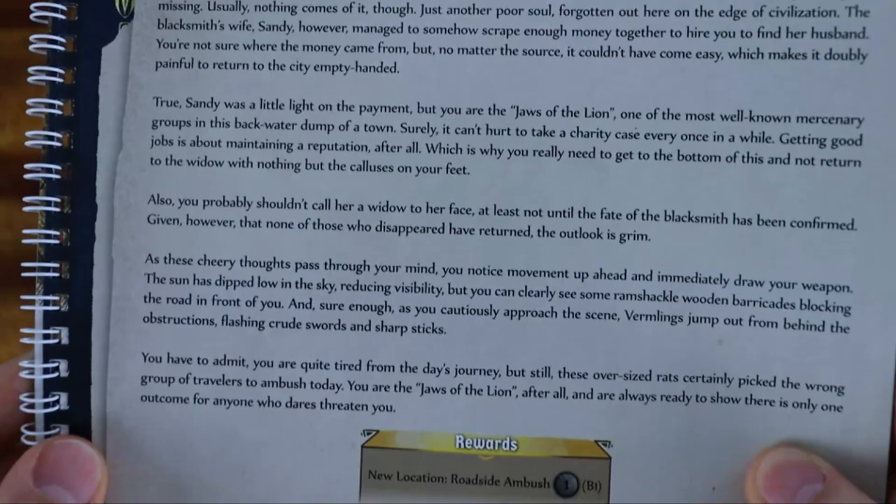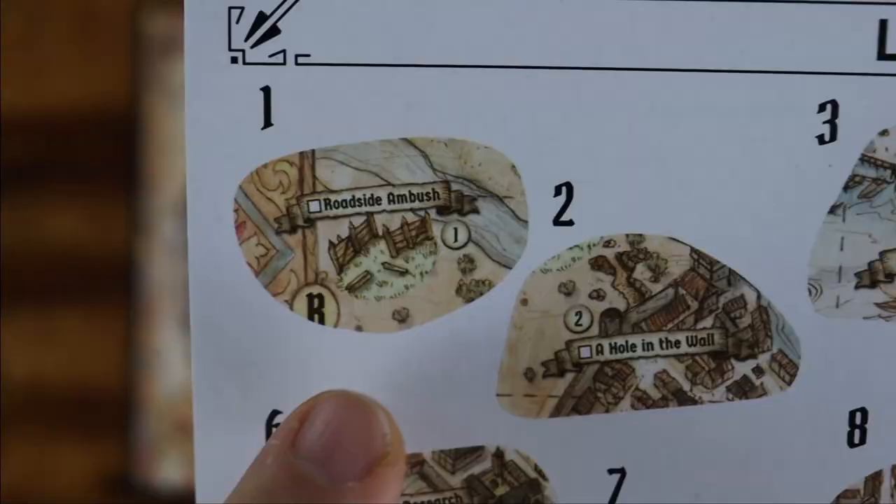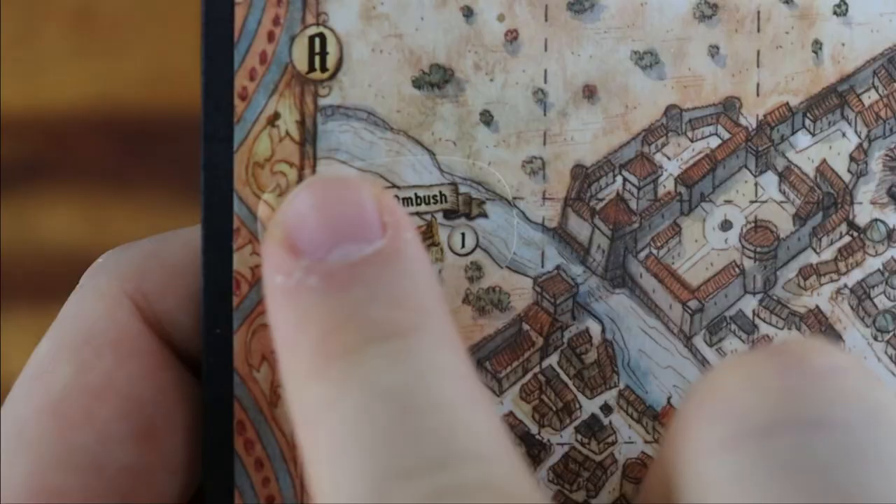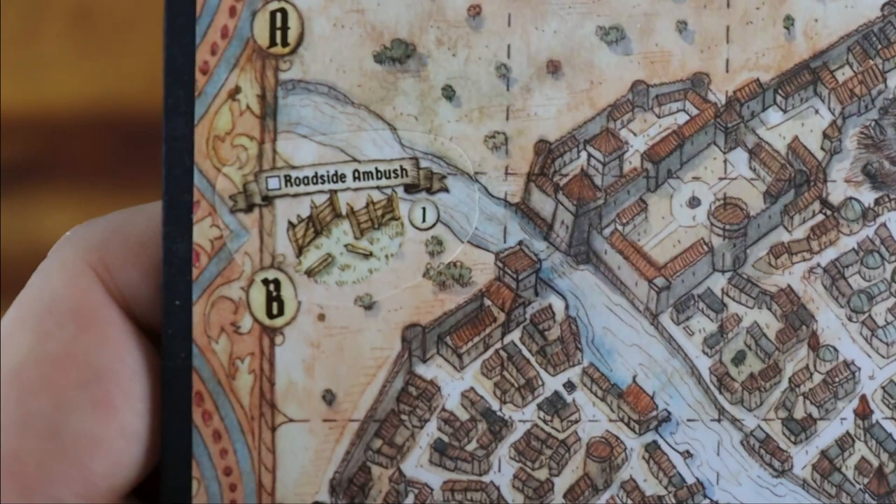Setup. Take the scenario book and read the introduction story on its cover. Then open the book to scenario 1. Take the sticker from the sticker sheet labeled Roadside Ambush and place it on the B1 square on the city board.